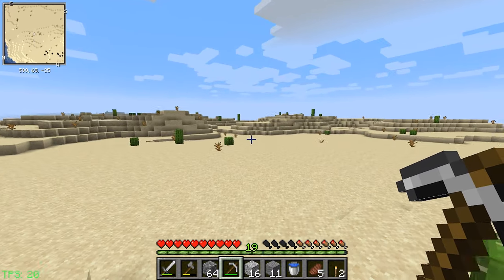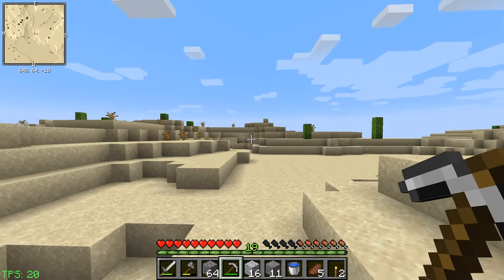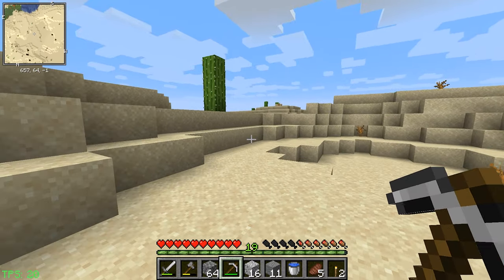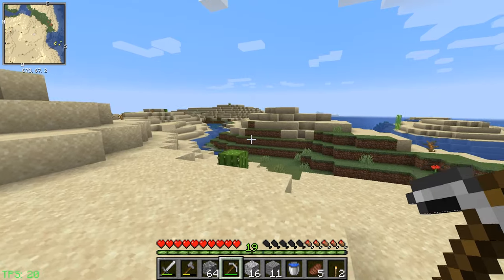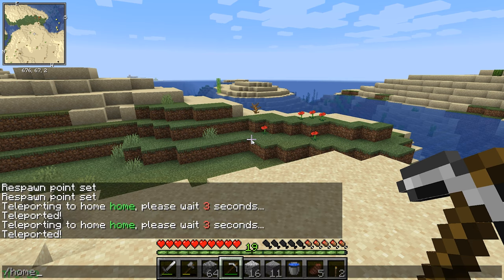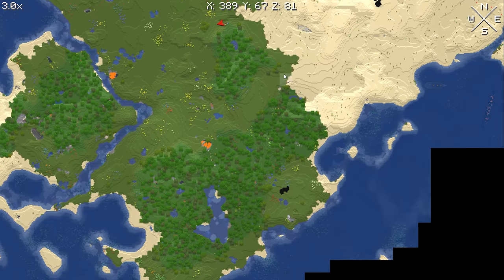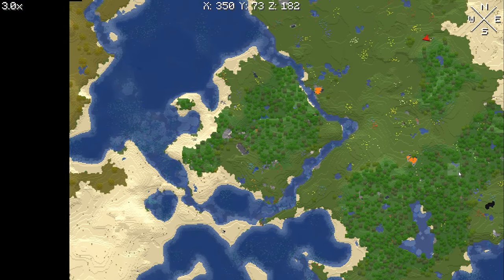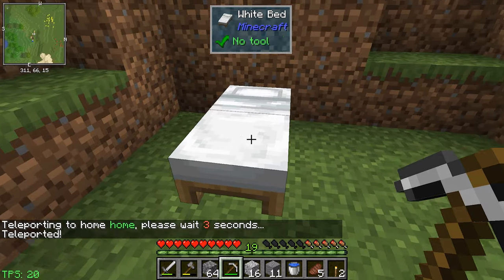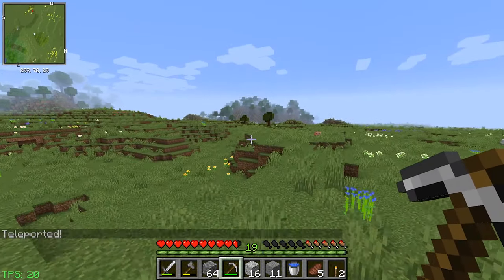Looking for copper. There's probably copper right below us somewhere but I'd have to dig down to see it. At least we can get some cactus here. There are some underground ravines in the water but nothing obvious. Let's go back home - I don't want to get too far away. Looking at the map, we've explored most areas but haven't gone that direction much, so let's try that way. We just need one piece of copper and then we can come back.